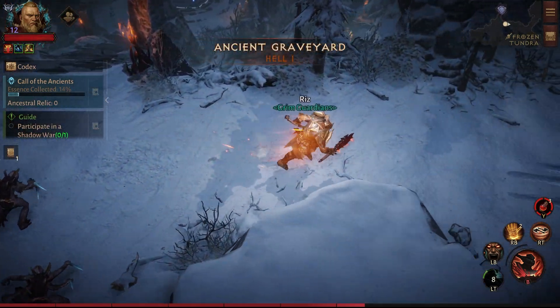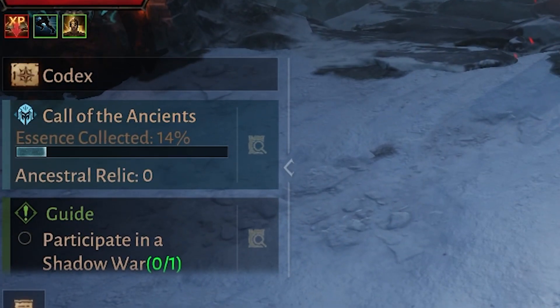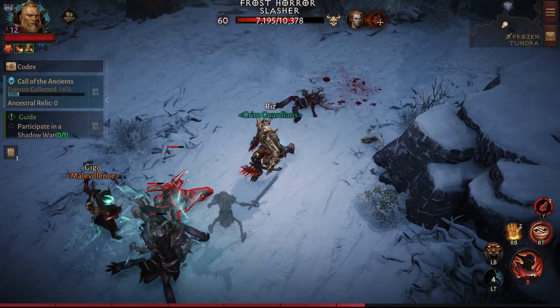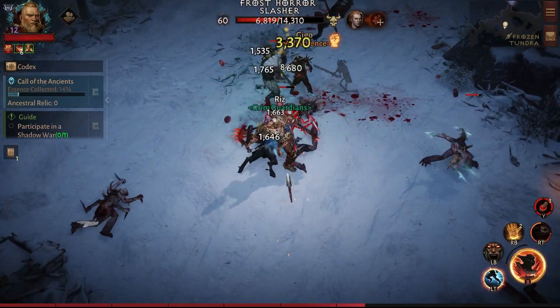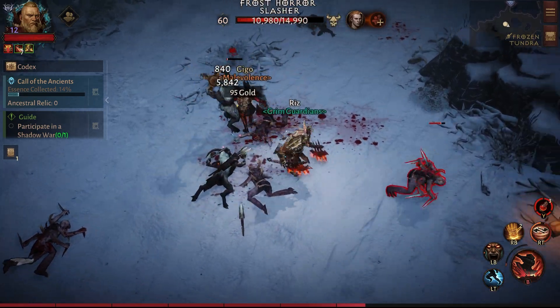In this video I want to talk about the Call of the Ancients event within the Frozen Tundra zone. When entering the Frozen Tundra in Hell 1 difficulty or higher, you might notice this Call of the Ancients zone-wide event.